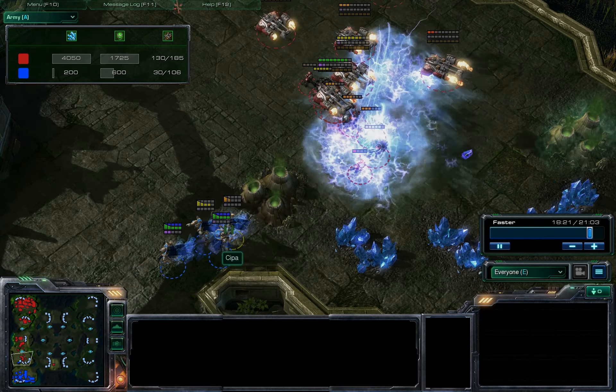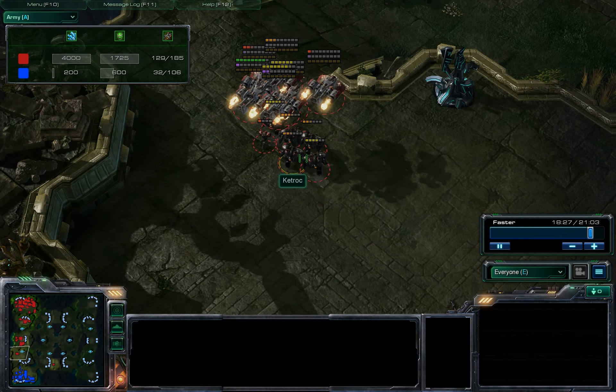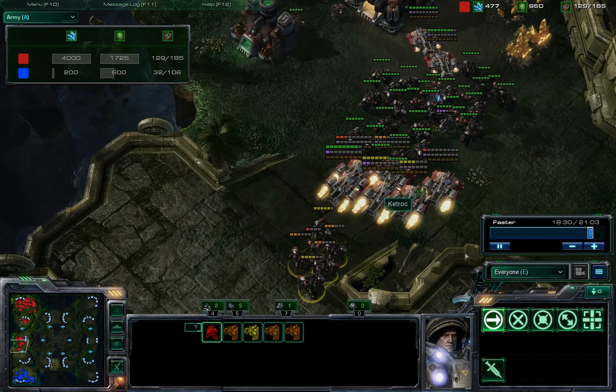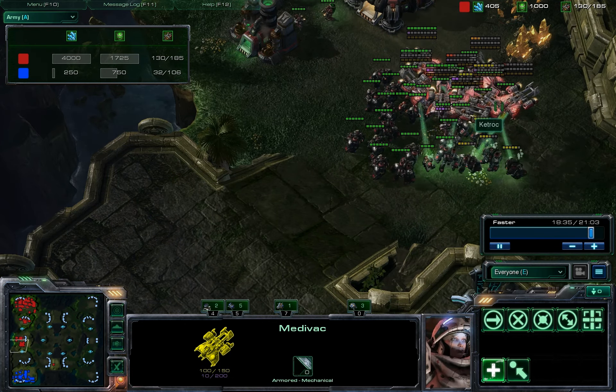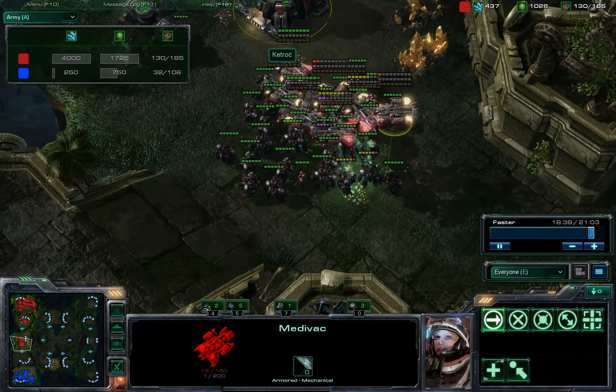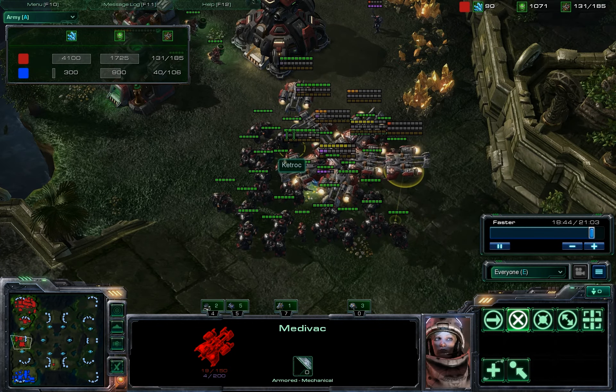Some of my force ended up staying behind to kill this refinery, which actually made him waste a couple storms. I don't think those are the best use of storms since he only killed one unit. These will probably get repaired, although my medivacs are kind of dry. Some medivacs have definitely been worth their weight in gold this match when you're getting stormed this heavily — they use up a lot of healing energy.